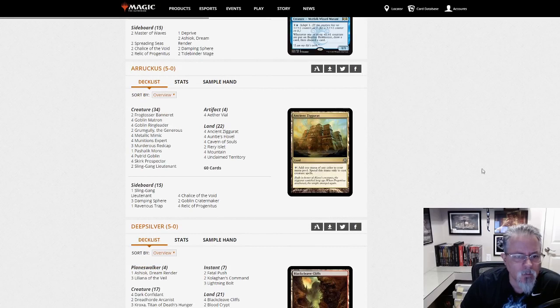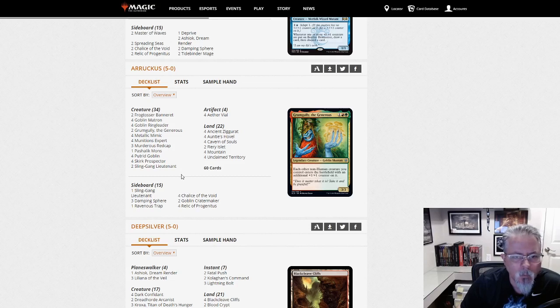Aracus with Goblins. What do we got in this one? One Pashalik Mons, two Grumgullies, two Bannerettes — not four like we saw earlier in the week. But yeah, good old fun Goblins — another Aether Vial deck.